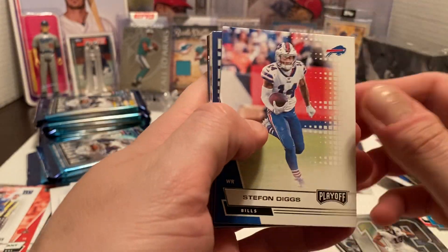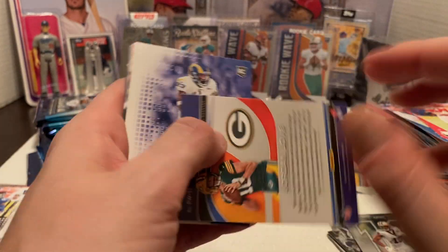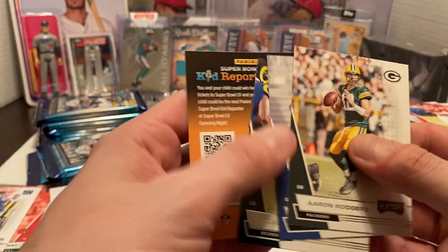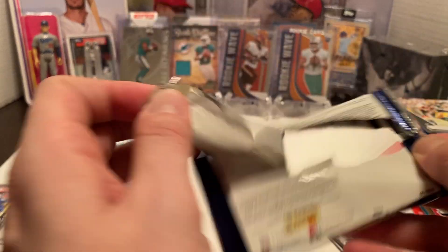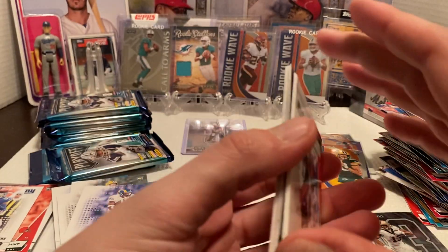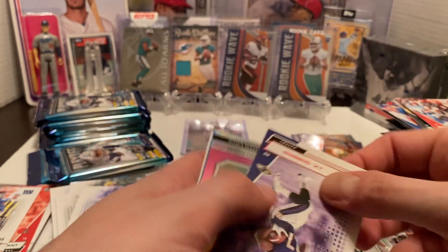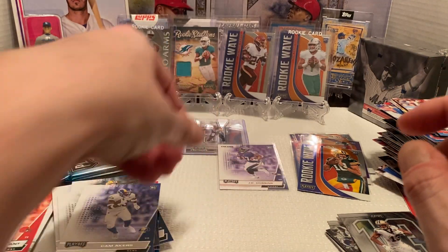Next pack: Stephon Diggs, Marlon Mack, Travis Kelce. Another Jordan Love Rookie Wave — this one is not a Prism. Then another Cam Akers rookie card. Aaron Rodgers, Jared Goff, Khalil Mack. Then Nick Chubb, Austin Ekeler. We also have a red JK Dobbins — not bad. Rookie running back for the Ravens. I'll take that for sure.